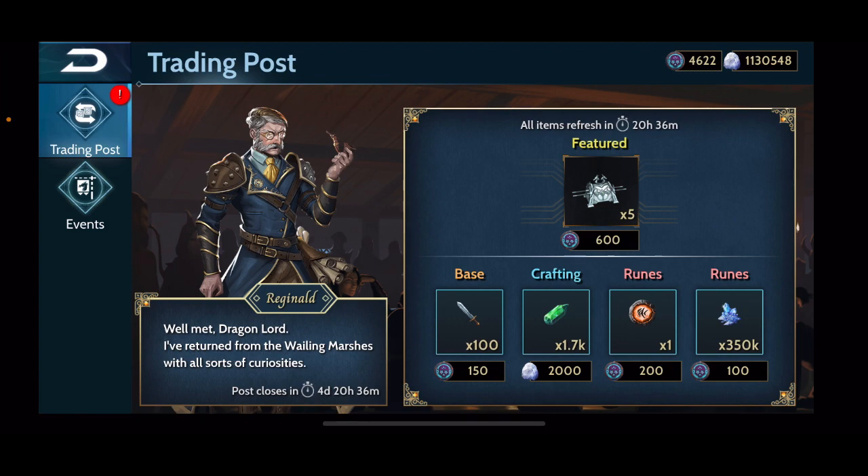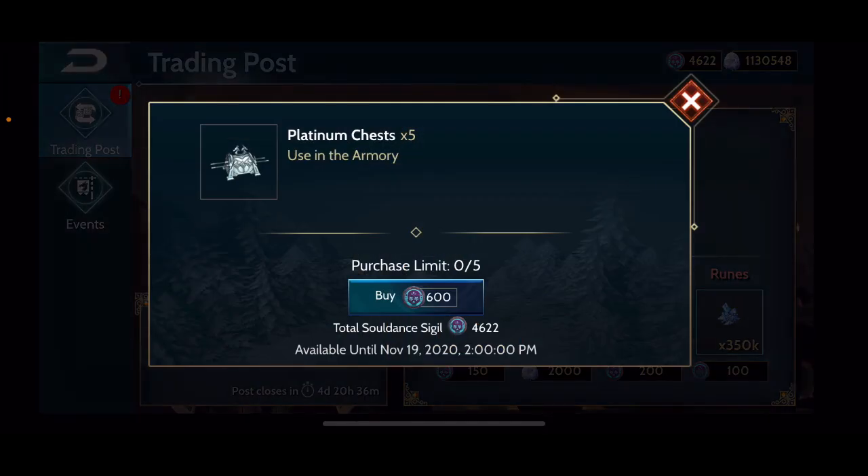There are a couple of pretty nice prizes. The first one — the featured item — is five platinum chests for 600 sigils. If you work that out to the value in rubies spent on super sigil chests, it ends up being about half-price platinum chests, which is very good if you are a platinum chest type of person.